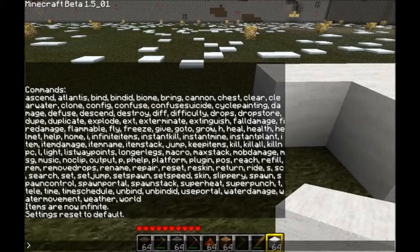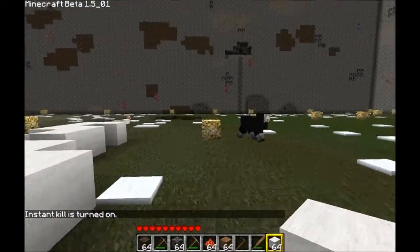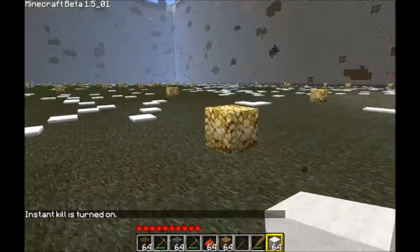These are some of my favorite ones — 'instant kill'. Instant kill is now turned on, so now whenever I attack anything it just dies right away. Mobs, NPCs, etc.